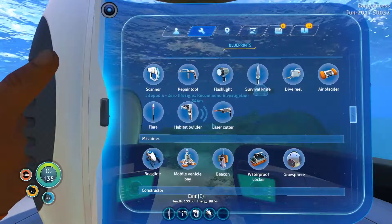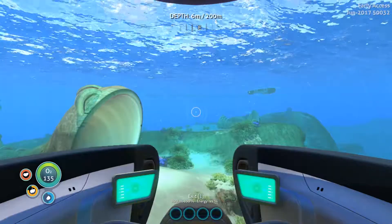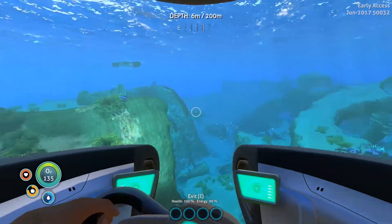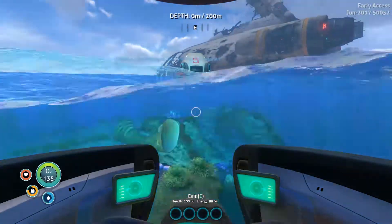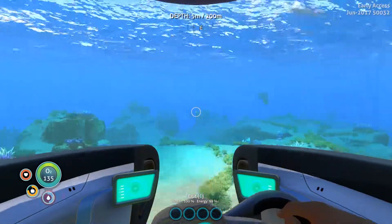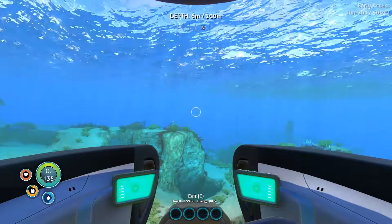Radiation suit — we need two fiber mesh and two lead, well we've got that. We'll go and craft that now and get her on, so we need some creepvine I believe, and two lead, which I think I've got in the base. Oh my god, this Seamoth is so much better — oh my, it's just so much better, isn't it.